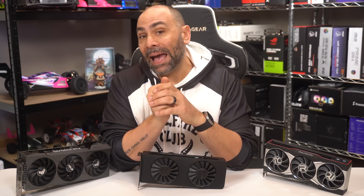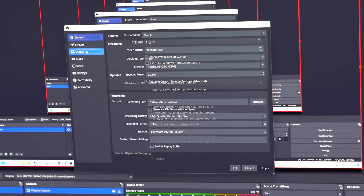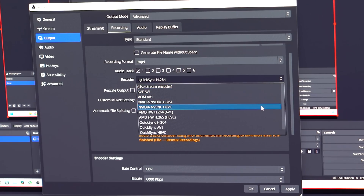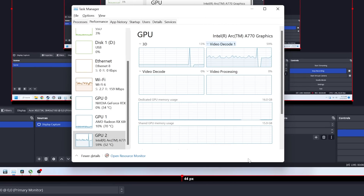The first real-world use case I thought of was putting the cards to work doing different tasks. OBS is a fantastic example — with the introduction of the AV1 encoder, there are now a lot of different ways to capture footage. In the setup menu you can choose which GPU is leveraged for capture and under which codec. I set up OBS to capture using the Intel A770 with the H.264 codec. In single-GPU setups, OBS capture creates significant overhead and gameplay can suffer. Here, we can assign the A770 as our encoding workhorse while the other two stretch their legs doing other things. All capture footage from here on out will use this config.